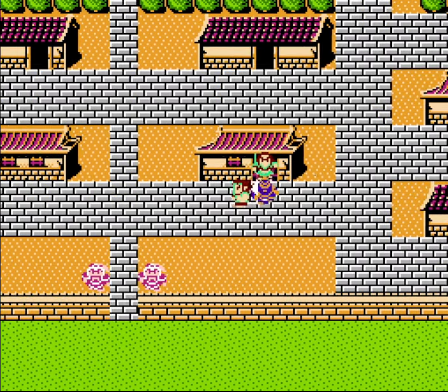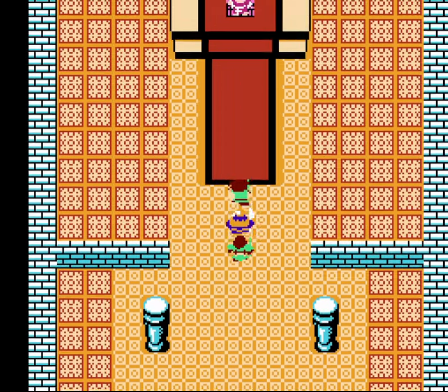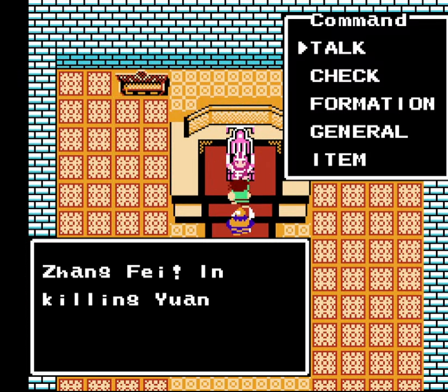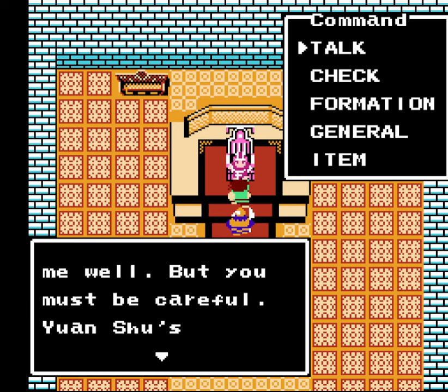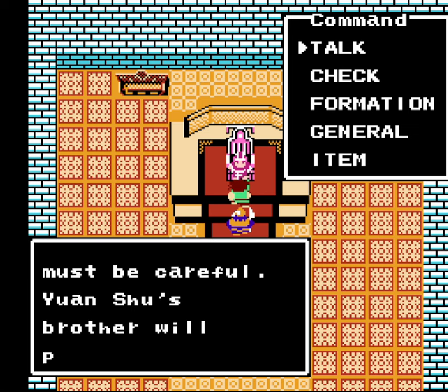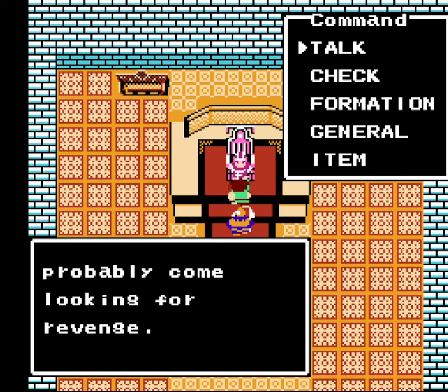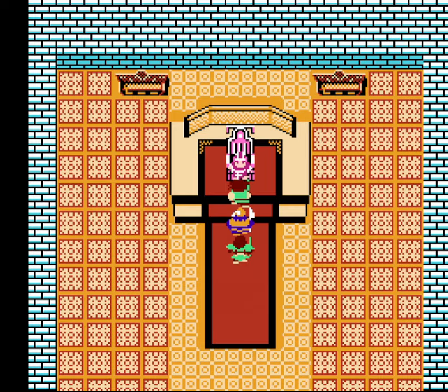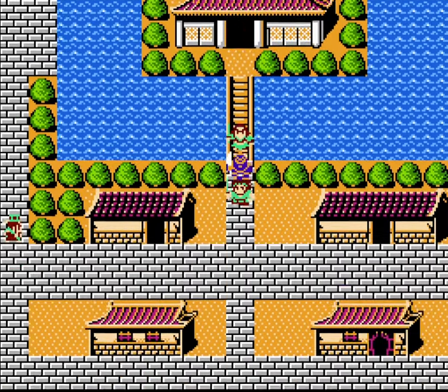Let's go talk to Liu Bei, the true emperor — or at least he should be. Oddly enough, if you don't kill him, almost everyone around here has the exact same dialogue as though you did kill him. Kind of strange how they handled that. But even if we didn't kill him, his brother — Yun Xiao — would probably still want revenge anyway.